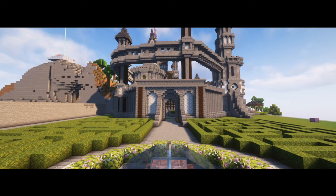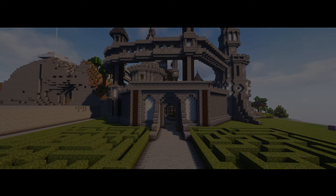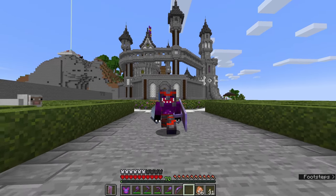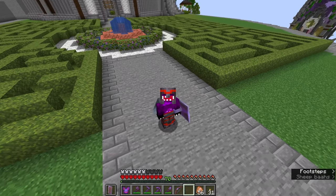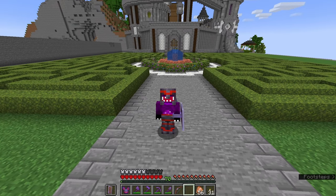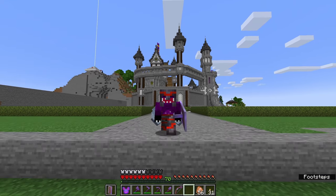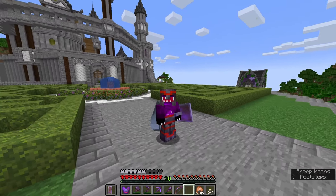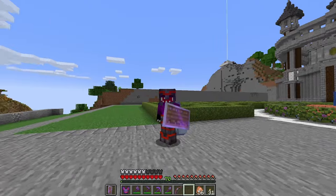But despite everything we've managed to do, we unfortunately are still nowhere near finished. Today we're going to continue working on this area, starting right here in this garden. It's looking beautiful, but still very bland and very empty. We only have the hedge maze and the fountain and other than that there's nothing much going on. So I think what we're going to do today is add some trees, because trees are beautiful and they make any area just look so much better.